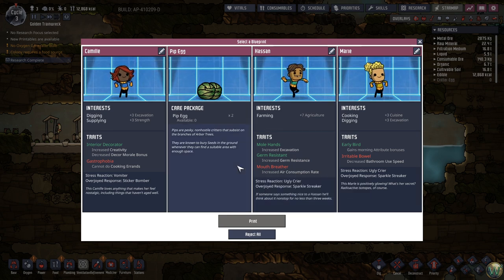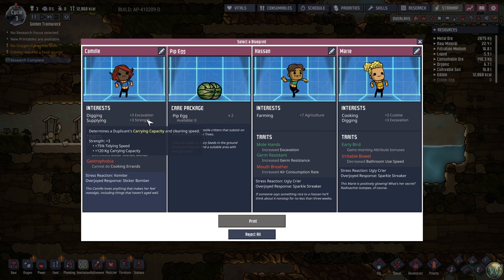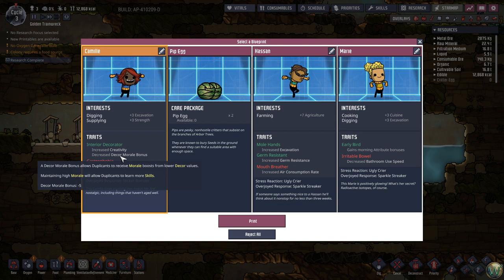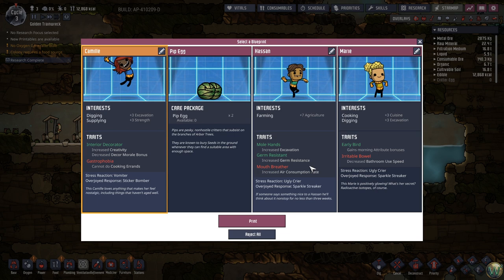This person is an interior decorator, so while they get increased creativity and speed, they also get a decor morale reduction. Maybe I'll pass on these and wait three more cycles to take another. I'm kind of picky. I'll wait until the next cycle comes through — we're doing okay as it is.